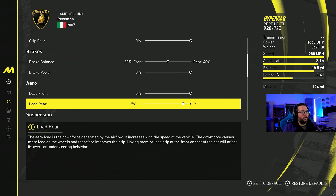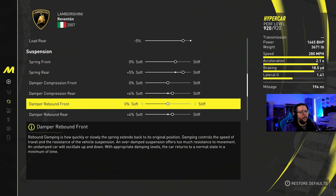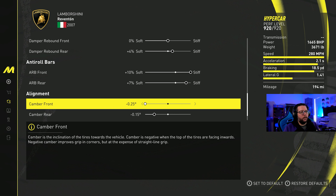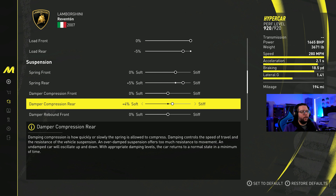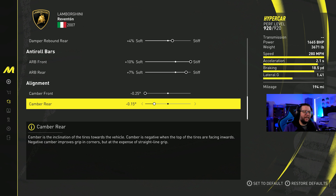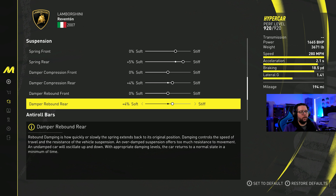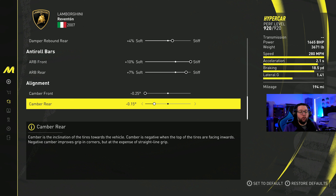In the suspension settings: minus five on the load rear, plus five in the rear suspension, plus four on the compression rear, and plus four on the rebound rear. For the anti-roll bars: plus 10 in the front, plus seven in the rear. Alignment is minus 0.25 and minus 0.15. All these changes add just a slight bit of responsiveness to the steering and a tiny bit of oversteer on top of what it already has stock.